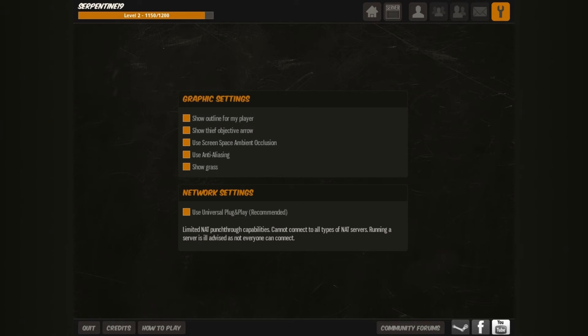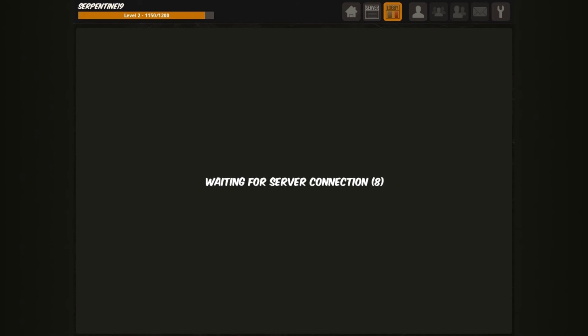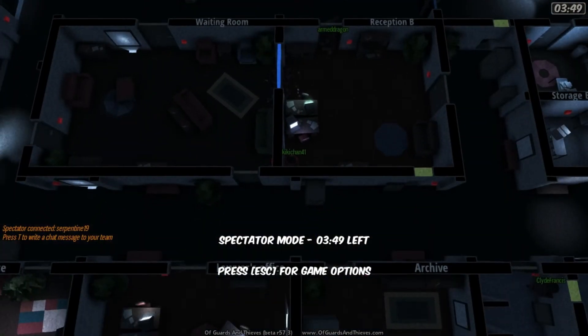The graphics options are in the before-game client startup. This is a Unity game, so as you'd expect there aren't really many graphical options — just resolution, I believe. And the key bindings are just WASD — they haven't added anything else there.